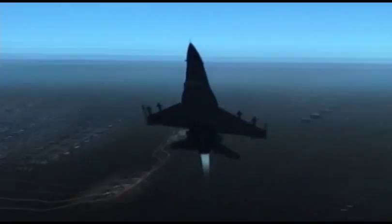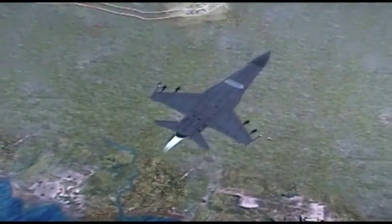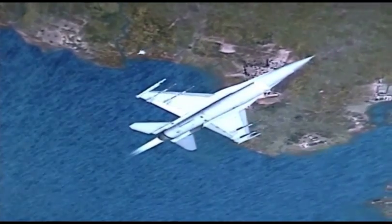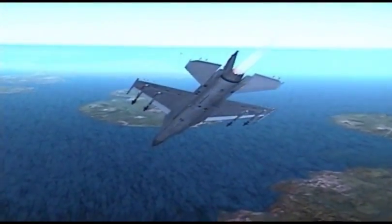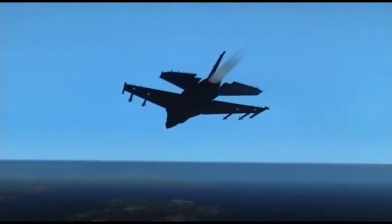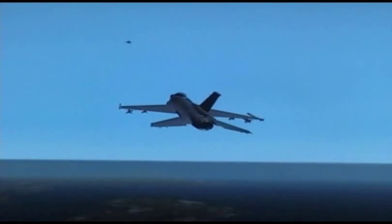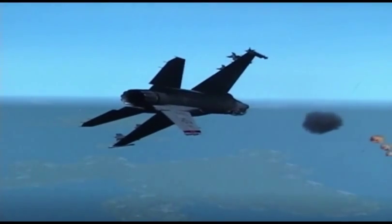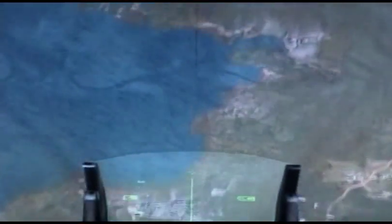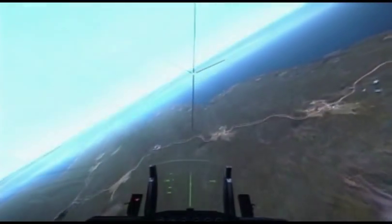In the F-16, the Max G is 9 G's. The aircraft is automatically limited to 9 G's by the G limiter built into the flight control system. The other factor affecting turn rate and radius is airspeed — there is a direct relationship between airspeed and G. The F-16 has an optimum airspeed range for making the quickest and tightest turn, called corner velocity. At 330 knots and above you can pull 9 G's, but below 330 knots you don't have enough airflow over the wings to pull 9 G's.